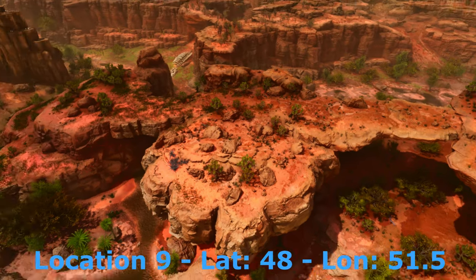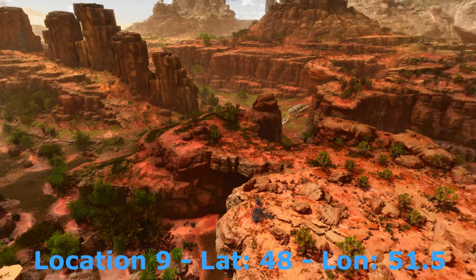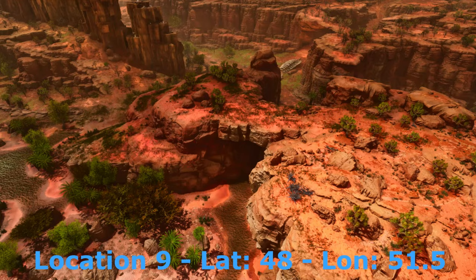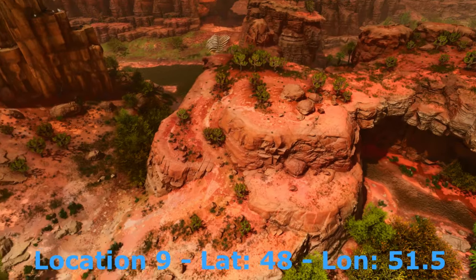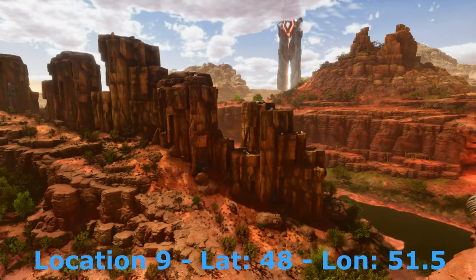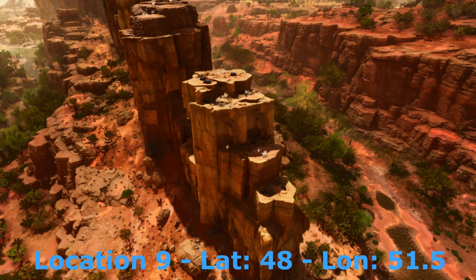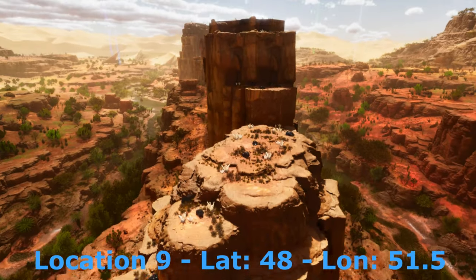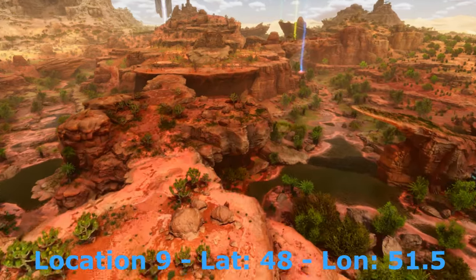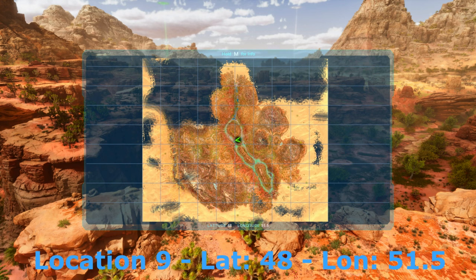This is another awesome base location. It's got a big plateau which is relatively flat, with just two land bridges on either side to block off and have the entire area to spread out. You've got a water source directly below you so it can easily be piped in, and this other section of land bridge can easily be blocked off and added to your base. Just a little bit to the south you're going to find all of this crystal and obsidian covering the tops of these plateaus — a great spot once you've got a flyer. The exact location of this spot is 48, 51.5.